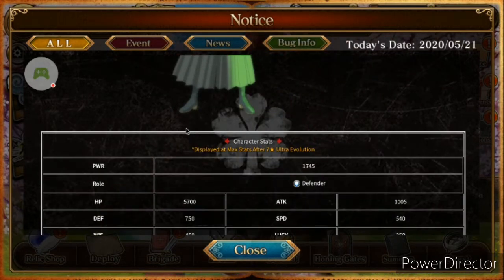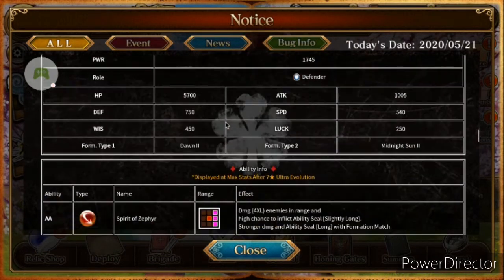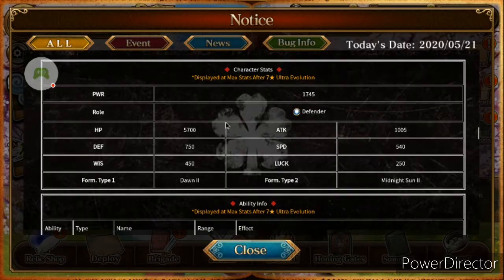This is what he looks like — he goes to seven star. I'm going to try to pull him just to get a seven star character on global so my team will go up. His power is 1745. He's a defender unit. His HP is 5700, his attack is 1005, his defense is 750, his special defense is 540, his wisdom is 540, and his luck is 250. His form type 1 is Dawn 2 and his form type 2 is Midnight Sun.